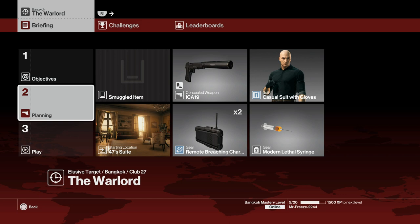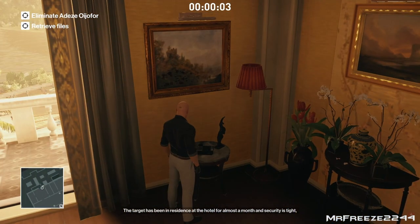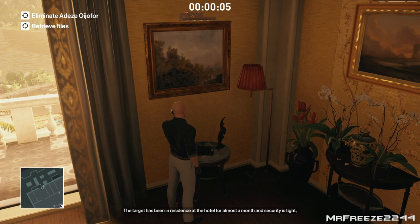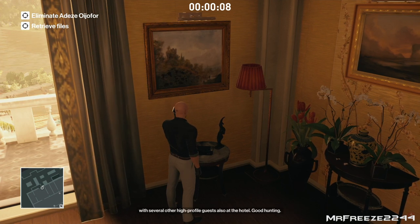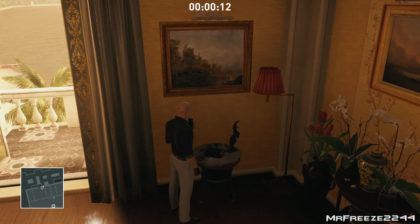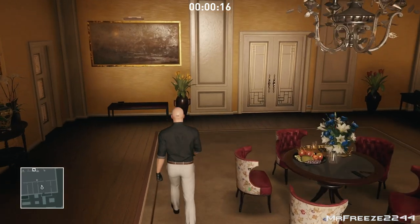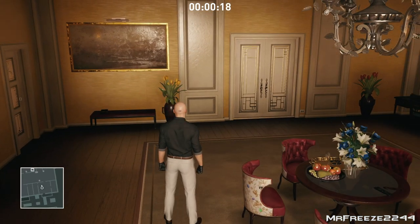The times that you can actually achieve for doing this particular walkthrough varies from time to time. I have added the clock at the top of the screen just for reference, but you can follow it as you go along. From the very start we are going to use the room service to call in the hotel staff so we can take one of their disguises, and we are going to use that for a little bit later on.